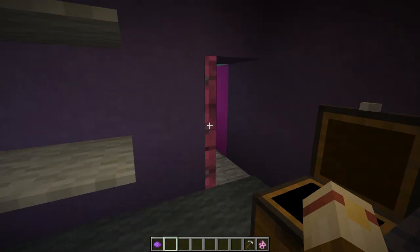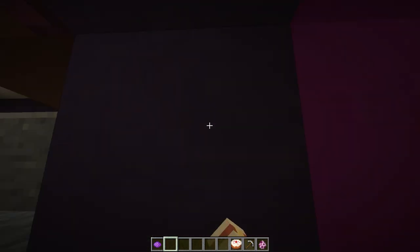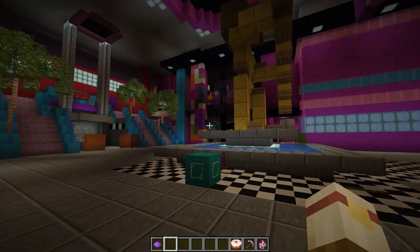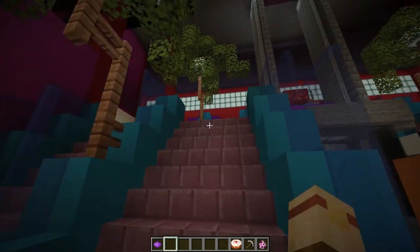Third, Minecraft has very limited blocks, making it very easy for me and Cup of Tea to end up with the same kind of pixel art, decorations, or other parts of the build. There's at least an 80% chance that me and Cup of Tea can end up with the same design of something.